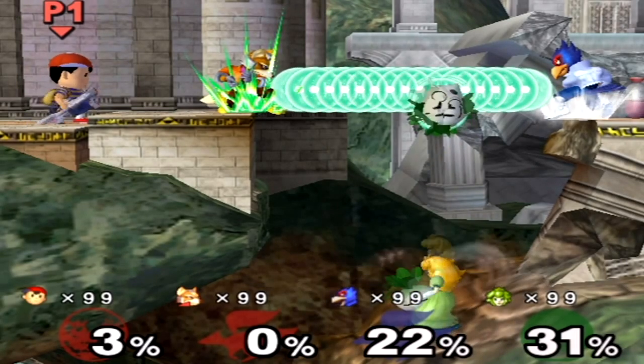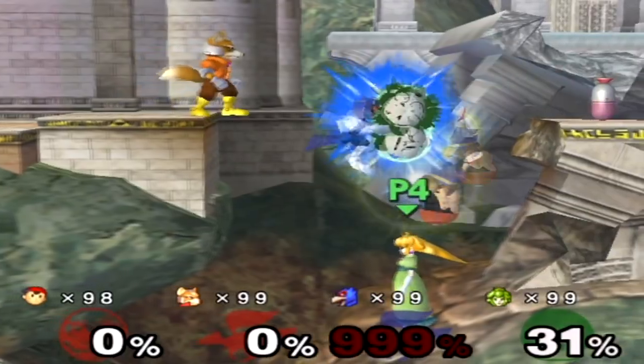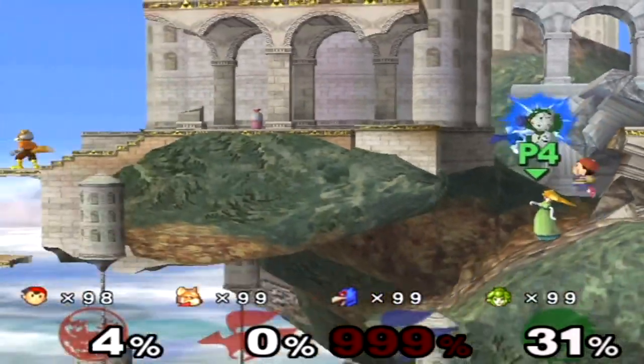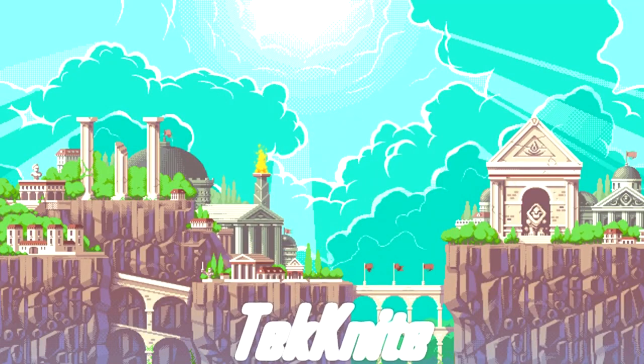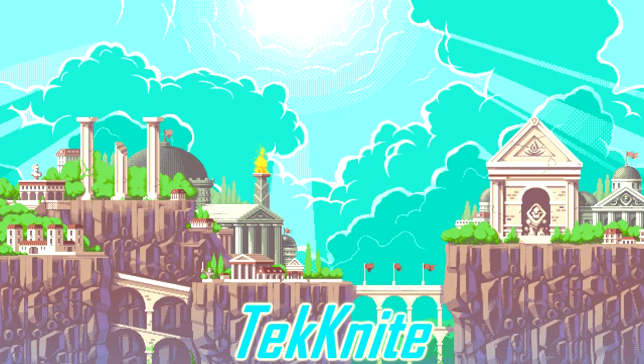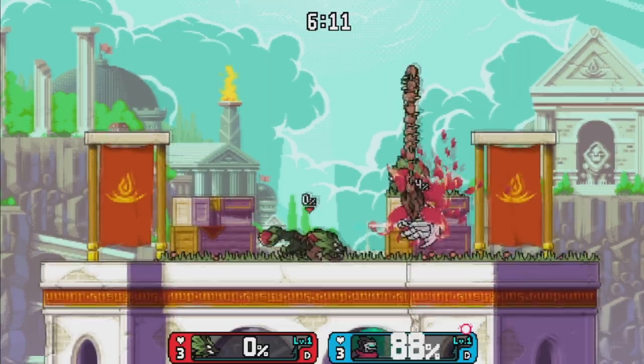This is the black hole glitch in Super Smash Bros. Melee. What if I told you you could technically recreate this glitch in Rivals of Aether, but it's a lot easier? I'd like to introduce you to the Flower Void glitch.